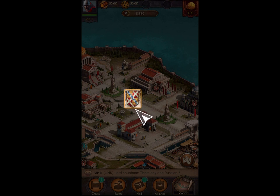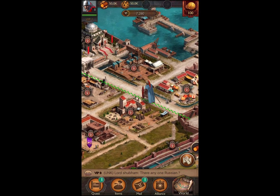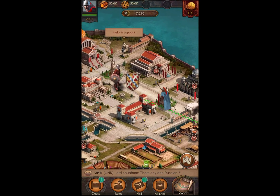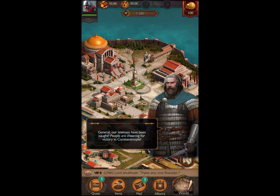So what we've got here — tapping on the shield, tapping on Occupy, and then we are marching. So these are our troops. Obviously this is a tutorial, so everything is set up: there's a big guy marching along following those little green feet. And there we go — our enemies have been caught. The people are cheering for victory in Constantinople.